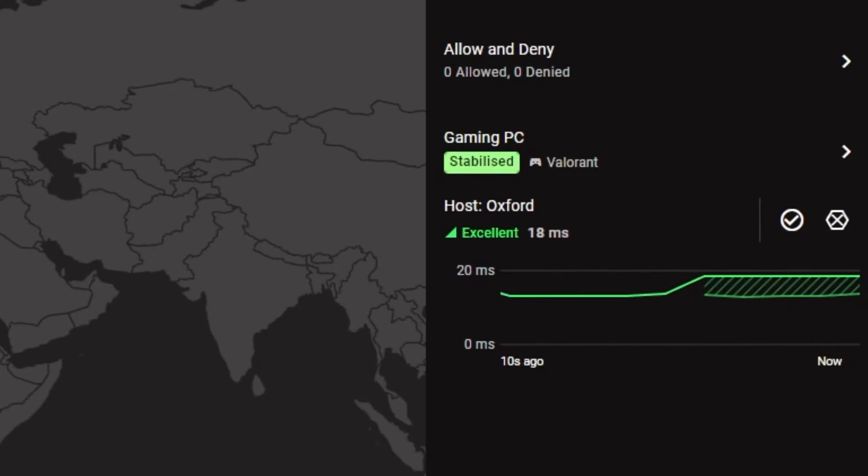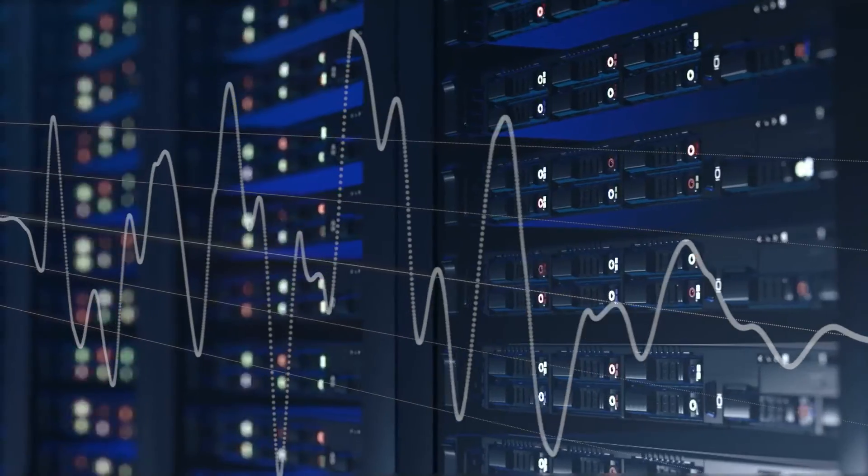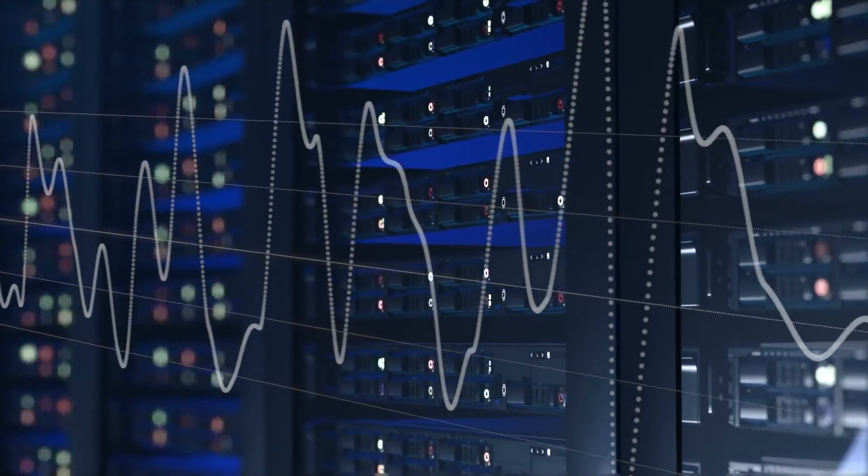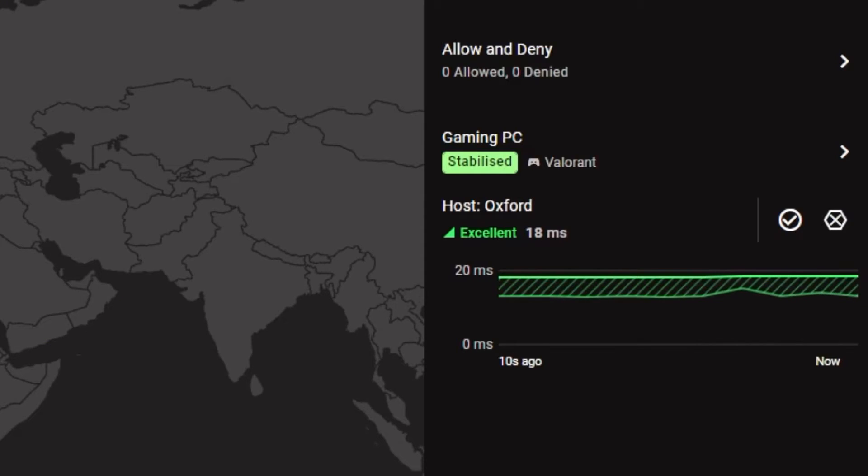You can also see our connection being stabilized in the side menu. The bottom line of the graph shows what your ping would usually be without Steady Ping. As you can see, it's constantly moving up and down. These constant changes can lead to lag compensation or make your shots feel off, because the game server has a harder time processing your inputs when there's jitter in your connection. The top line of the graph shows your new and stabilized ping. Steady Ping applies a buffer to your ping, which will increase it slightly. It does this so it can account for any jitter, which results in a stable ping value.